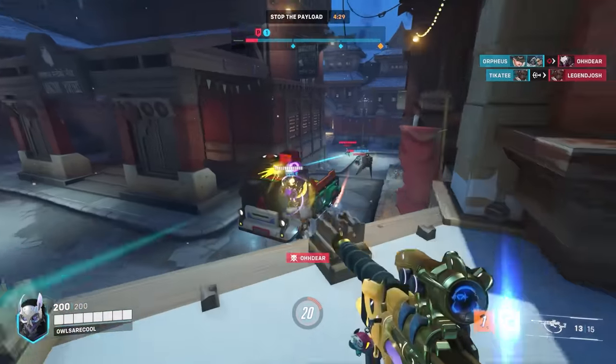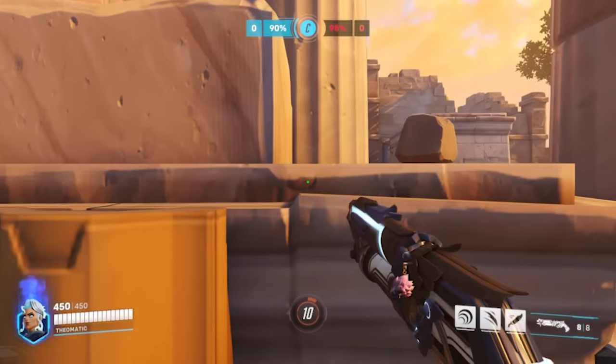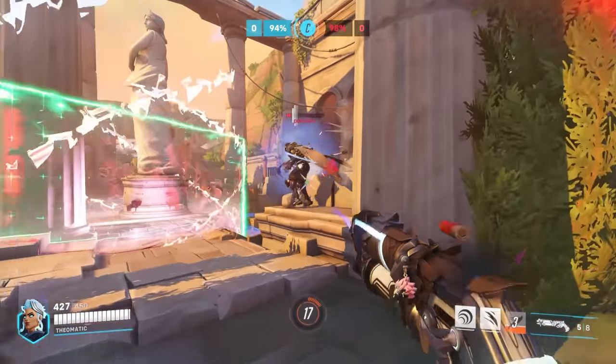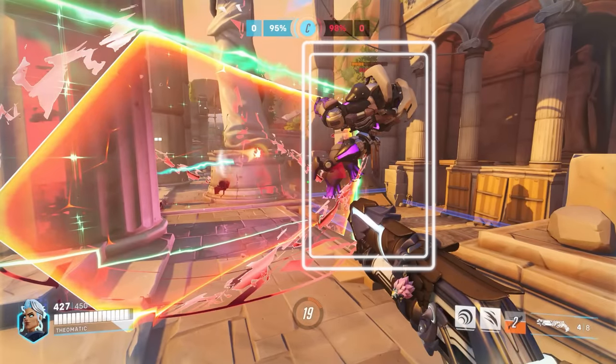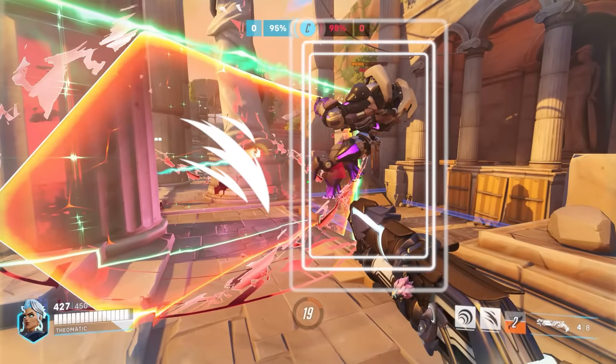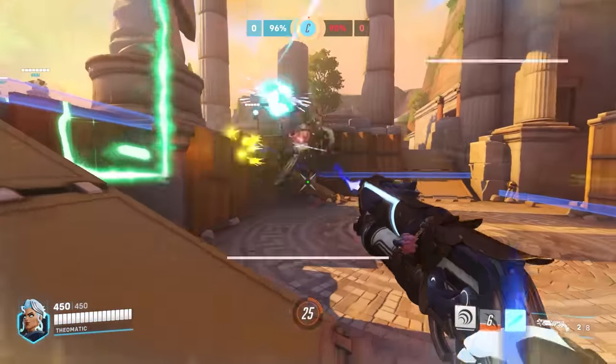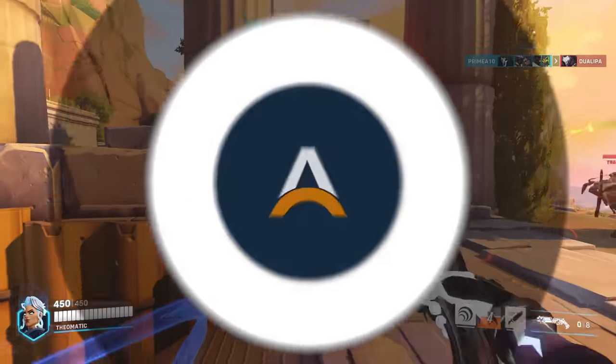For the tank matchup, even though Orisa is quite good at handling Ramattra, Junker Queen has a really chill matchup as well, since every time Ram wants to go aggressive, he'll face being pulled in deep rather than speared out. In melee range, Queen can get all the healing she wants. He's also got a big head hitbox up close, making it easy for Queen to get maximum damage, and he's very vulnerable to both a knife pull and a rampage when his form is about to end.